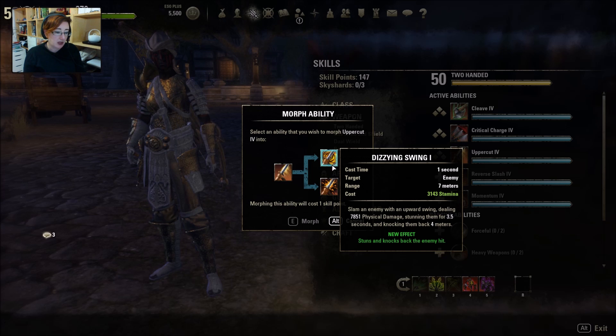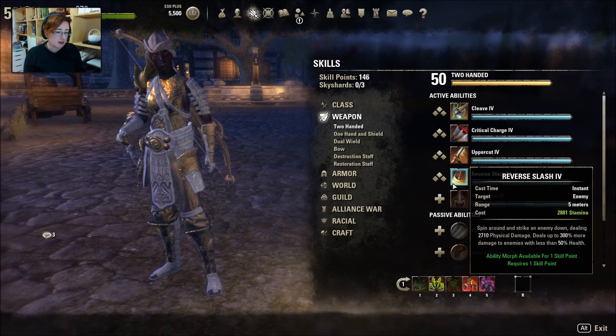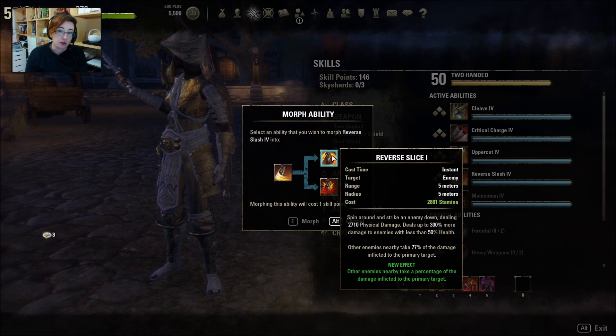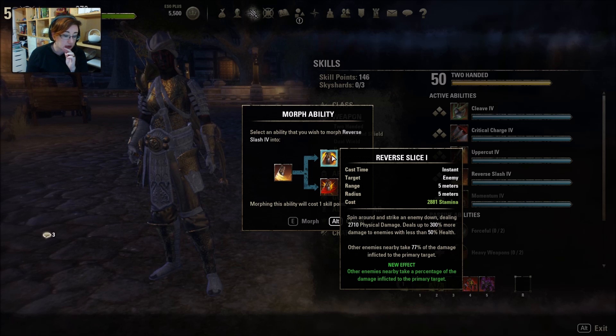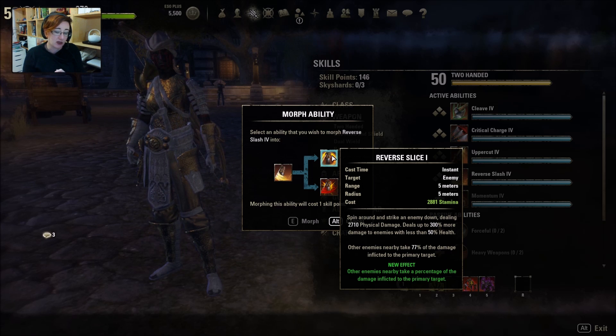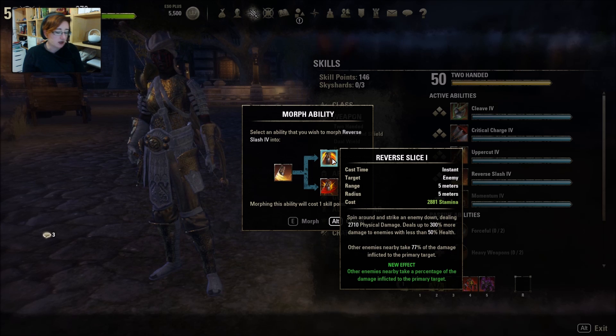Dizzing Swing knocks them back. We get Empower — probably Empower's better. Reverse Slice: other enemies take 70% of the primary damage inflicted to the primary target. So this is the skill they're billing as a Zerg Buster. It's similar to Stick Tornado in that it's an Execute — deals 300% more to enemies less than 50% health. Other enemies take 70%, that's pretty good actually. And Executioner increases the bonus amount, so you probably would go Reverse Slice.